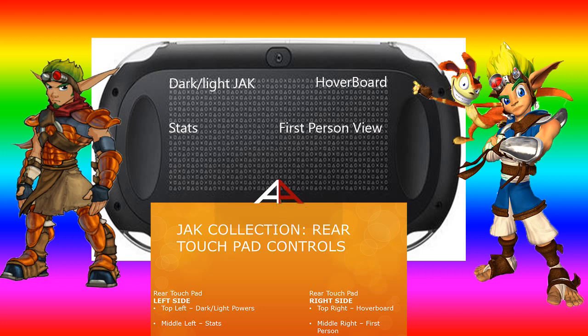The first control: the upper-left side — you tap that to access dark and light eco for Jack. Tap the top-left once to go into dark Jack, then hold it and press triangle, square, X, or circle to become light Jack. The middle-left shows your stats. The bottom-left I haven't gotten far enough in the game to figure out yet.